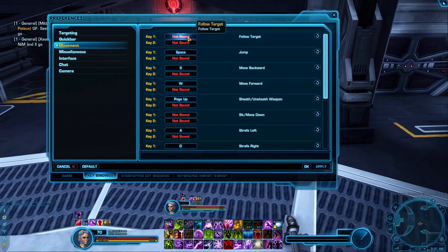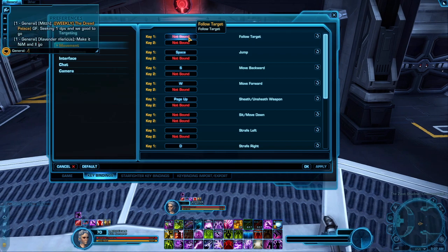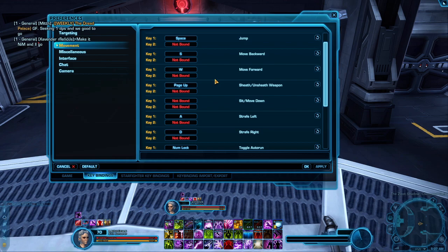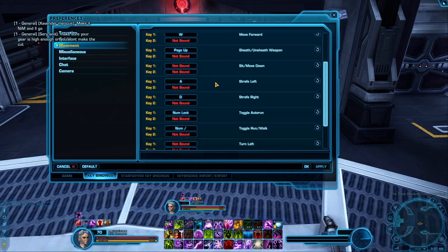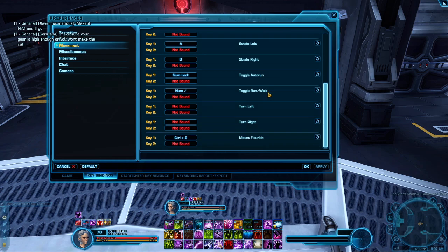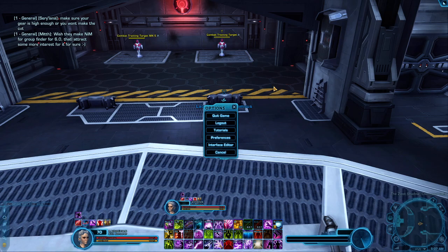For the most part you can put Follow Target — I don't know why this is a thing but it's kind of cool. You can do slash-follow, trade, and friend, by the way. I also recommend unbinding Turn Left and Turn Right, and rebinding A to Strafe Left and D to Strafe Right. That is definitely the number one thing, and there's a reason why — we'll pause on the keybindings for now and I'll show you why.